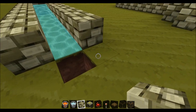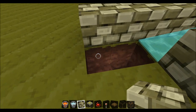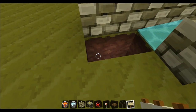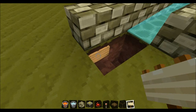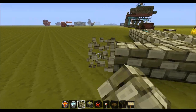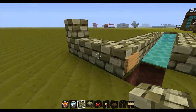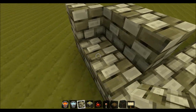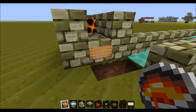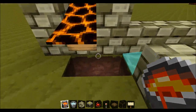All right, so a couple digs here. I want to put the lava coming this way, which means - oh, I'm missing the sign. A sign is what I need. So I want the lava - lava moves four spaces. So one, two, three, four. You may be able to put a source block of lava right there, I don't know. This works for me - I'm sticking with what works. So now that's going to go out, and because the sign is there, it's just going to stick right out like that. Fantastic.